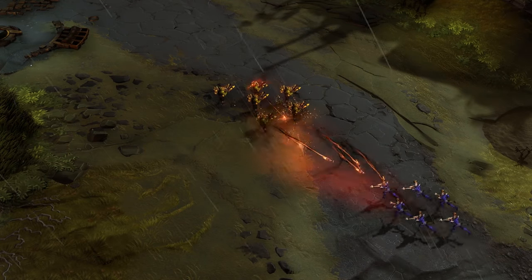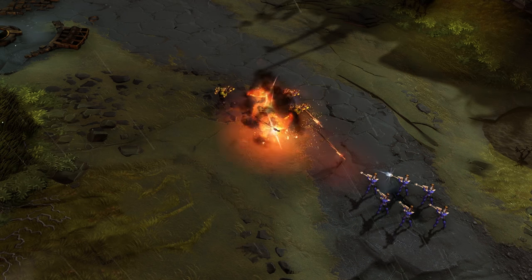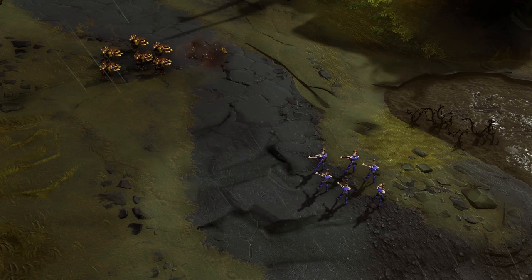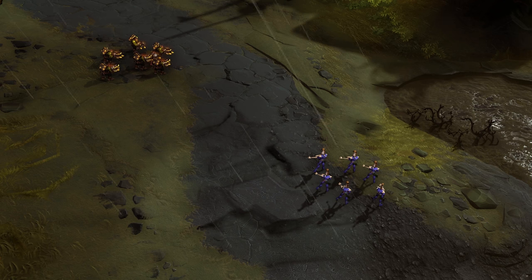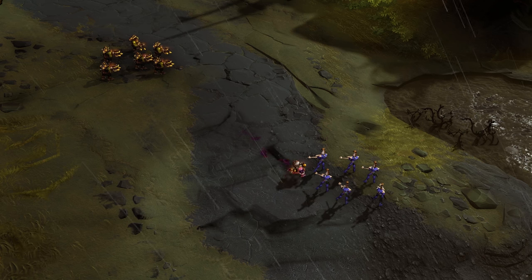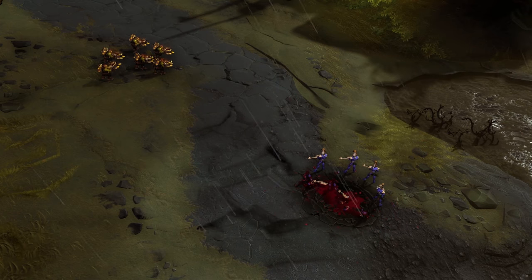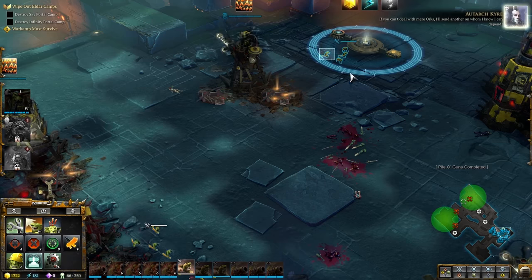Tank Bustas have hands down my second favorite ability for the Orcs. It's not their basic attack that can take down armored units with their rockets — it's their ability to summon a bomb squig that'll rush a target's position and explode. They're adorable. You can only use this if you have actually upgraded your Bustas with some scrap, so keep that in mind. Scrap is generated on timers at the Waaagh banners and in the field from dead enemies.